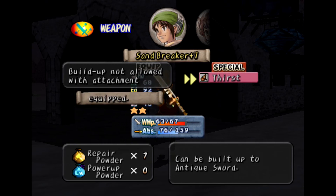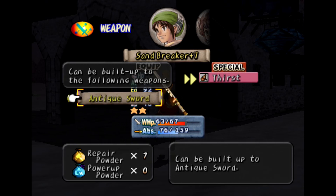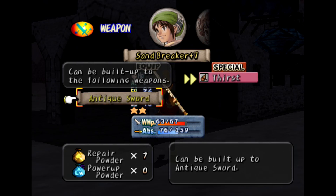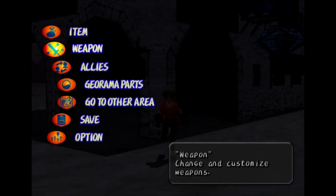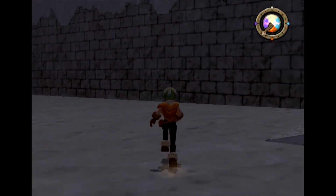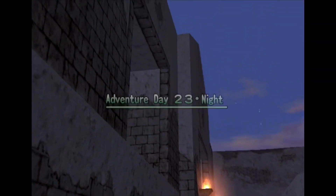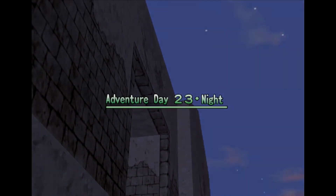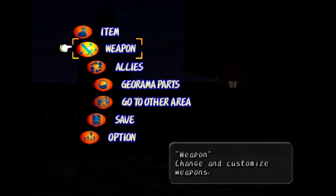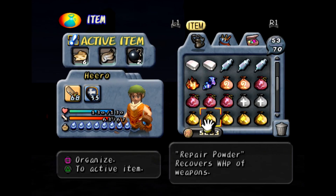Now let's put that fire on my weapon — hopefully that'll be enough. Not allowed with attachment — can be built up to the following weapons. Build up not allowed with attachment — what attachment? Maybe I have to level it up one more time, so at least we can get that sword leveled up. So excited for my first build-up sword. Do I need anything else? I should be good.